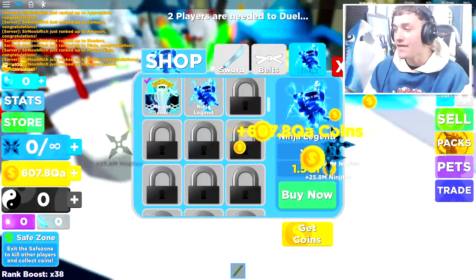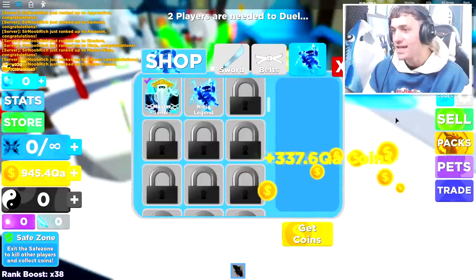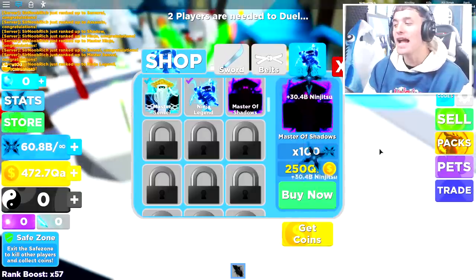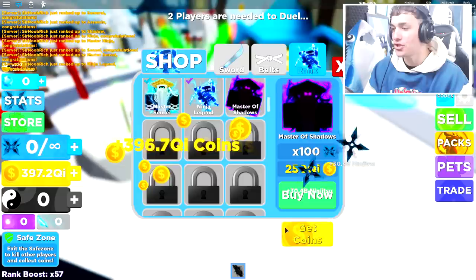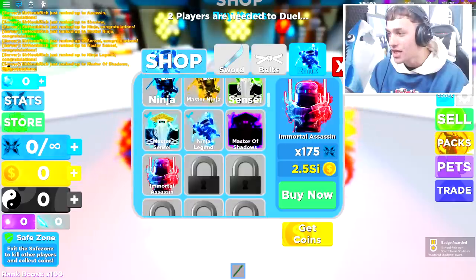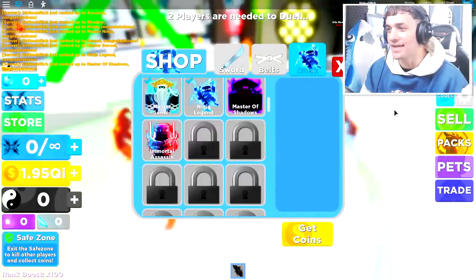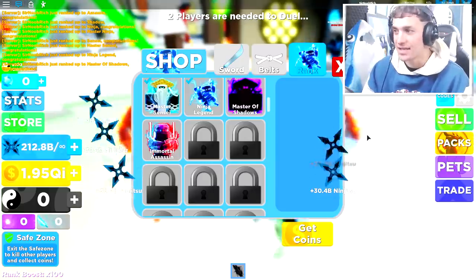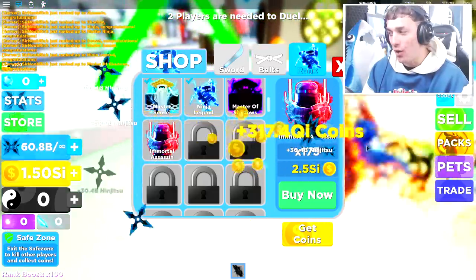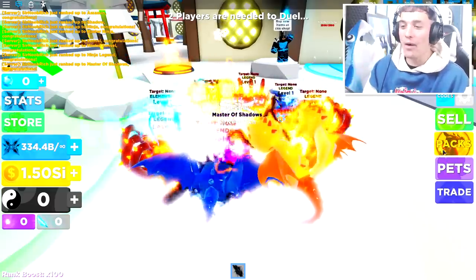The next rank is Master Sensei at 200 QA — I'm finally catching up with myself. The next rank costs 1.5 and I don't have that, so I need to start buying swords. Let's come here and buy all of these — you will see the difference in how much money I make. It's ridiculous. Next rank is 250 QI, but I'm pretty sure we already have it. Now we're at Immortal Assassin — already halfway through, about 12 ranks unlocked. Upgrading your sword is literally everything in this game.